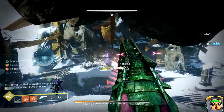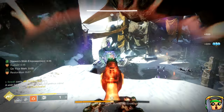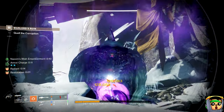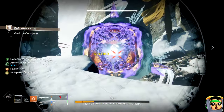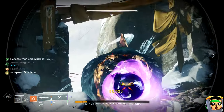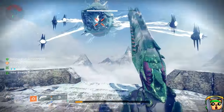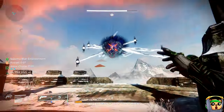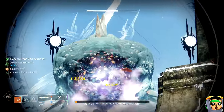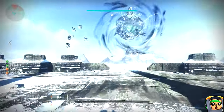Right off the bat, you may have already noticed it still has the perk combination that current Forbearance has — that being Ambitious Assassin and Chain Reaction — and these perks will be enhanceable come The Final Shape. So you can essentially just get what Forbearance is now minus Soul Drinker, and that's probably going to be the go-to for most people. But there are some perks you can put on here that current Forbearance doesn't have, like Demolitionist, which Forbearance currently does not have. The only other Waveframe with Demolitionist right now is Undercurrent.